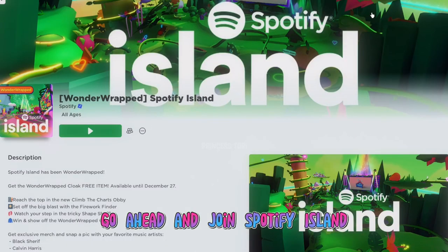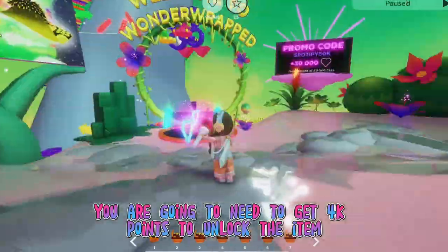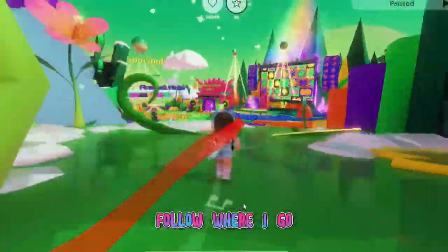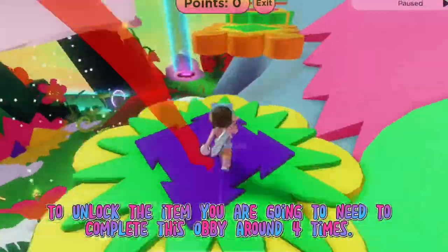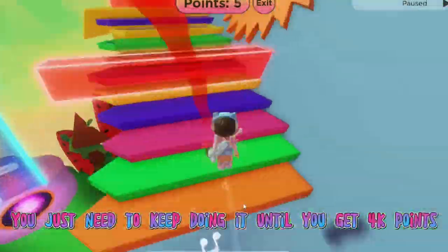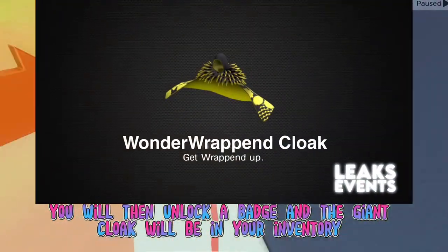Now on to the next item — go ahead and join Spotify Island. You are going to need to get 4,000 points to unlock the item. You are going to need to complete this obby around four times, just keep doing it until you get 4,000 points. You will then unlock a badge and the giant cloak will be in your inventory.